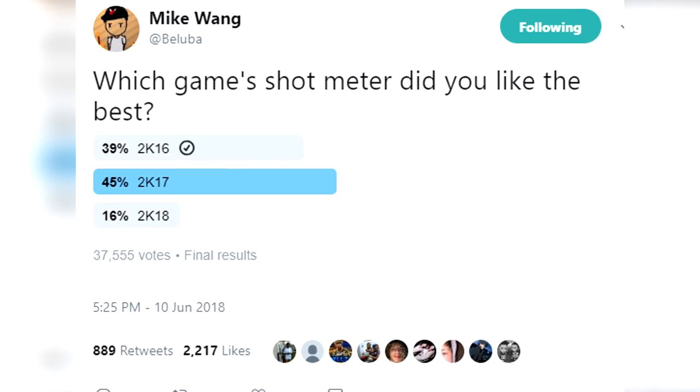For our first story of the day, NBA 2K19 — you can choose between what kind of shot meter you want to have. You heard me correctly, you can choose between the 2K18 shot meter or the 2K17 shot meter. They're not identically the same as those games, but remember when Mike Wang put out that tweet asking which shot meter people liked best? Most people voted 17, 16 was second, and 18 was third. I said in the replies 'yo Mike Wang, just make it so we can switch between them.' So now you can choose between 18, 17, or both.